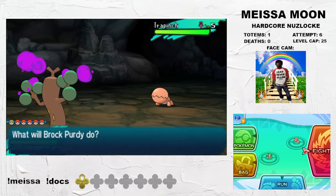We then sail to the Aether Foundation facility and have a single battle with Faba, but this fight is cleaned up by Weavile and Noivern. Very difficult.